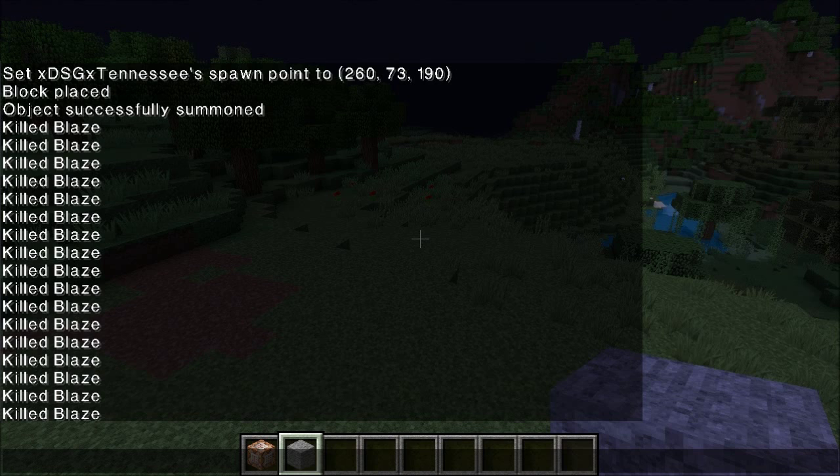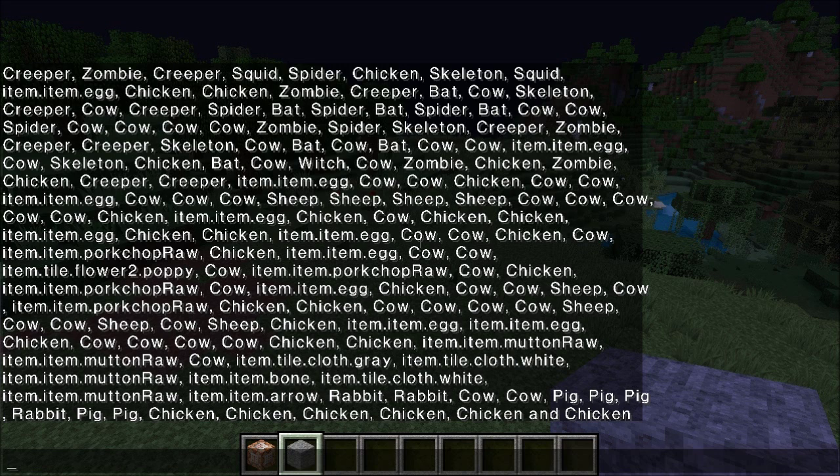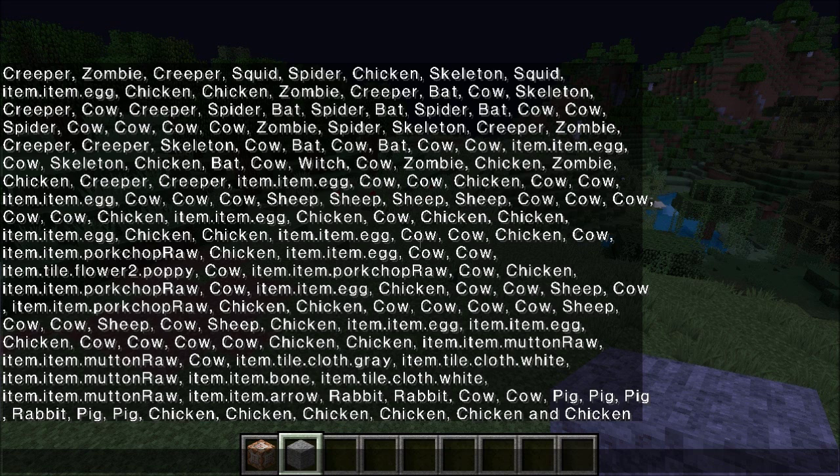Let's get rid of the spawn block and kill off all the blazes. Now the next command - let's see what kind of entities are around us. If you do the same command with @e with a radius of 500 blocks, that shows everything within a 500 block radius of you. You got items, egg, cows, flowers, poppies, rabbits, chickens, and even a guardian. It will let you know how many mobs are around - maybe there's 20 zombies, maybe there's a spawner over there. That's a very useful command.